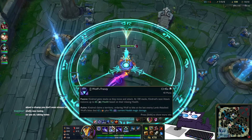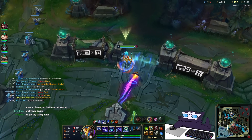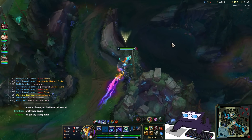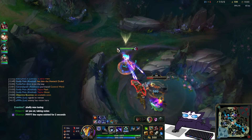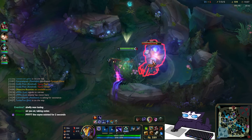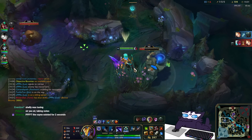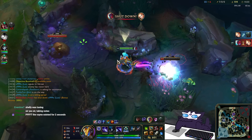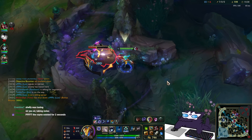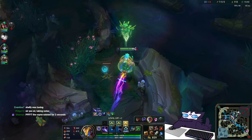I should get a treat by the time I finish clearing all three of my top side camps, which will give me my full Mosstomper. Treats are once every minute but I did get it — good. Now I get my full Mosstomper, so I've got tenacity and a shield: very useful always.